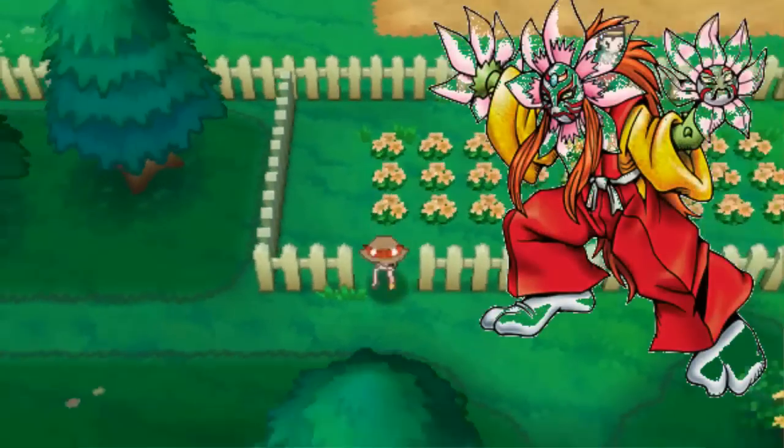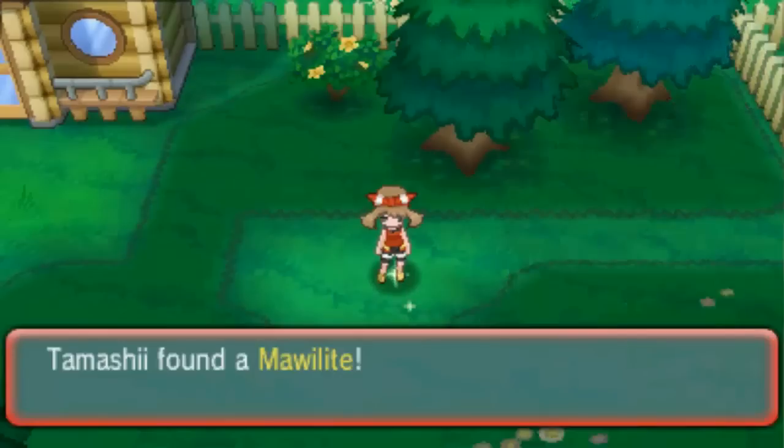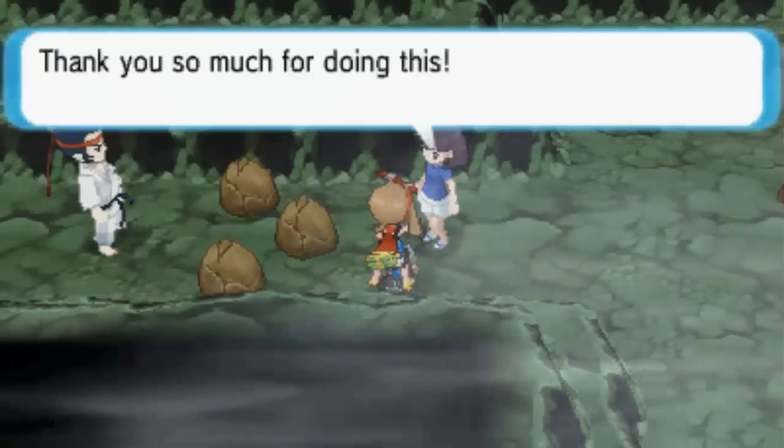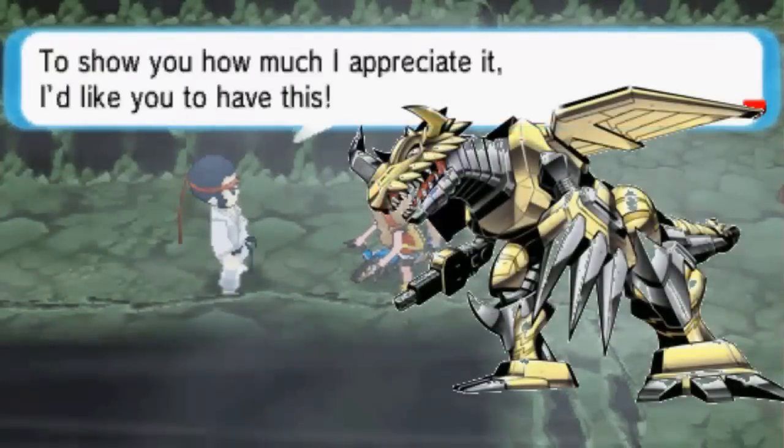Also in Verdanturf Town, you can find the Digivice for Mega Kabukimon on the south part of town, reachable from Route 117. During the story, you'll need to use Rock Smash on a rock in Rusturf Tunnel. After you do, Wanda's boyfriend will give you the Digivice for Mega Zeke Graymon.